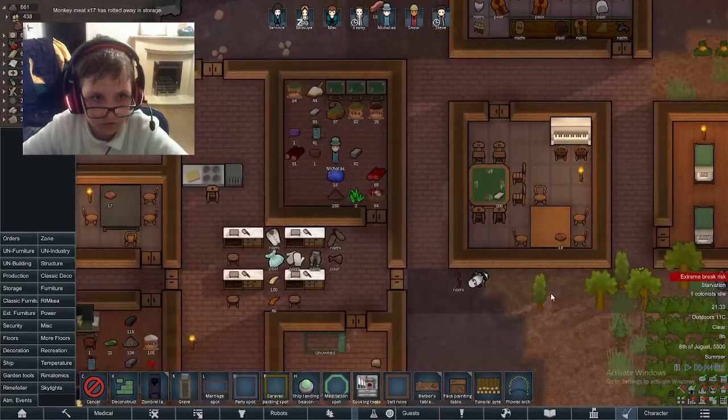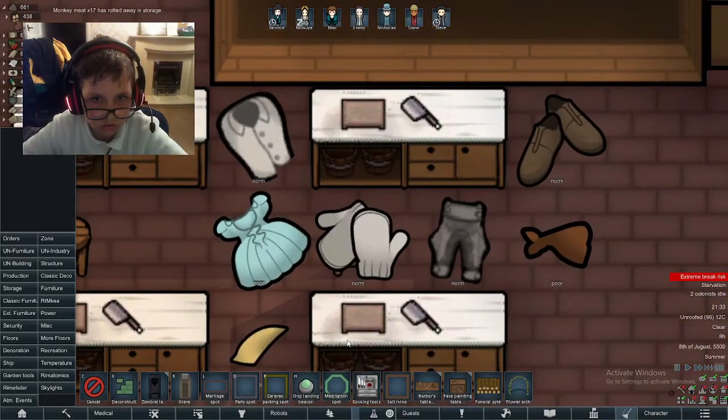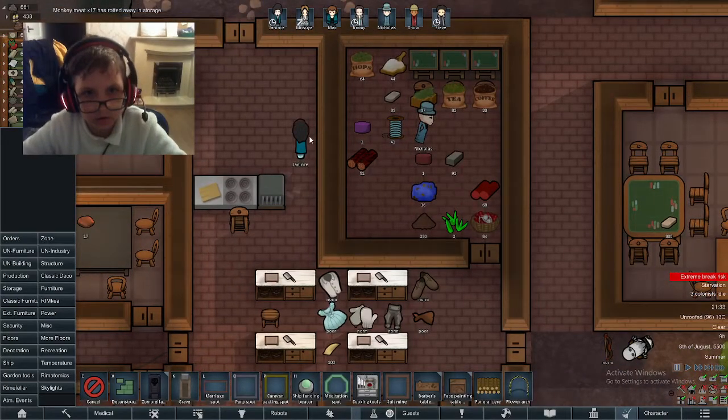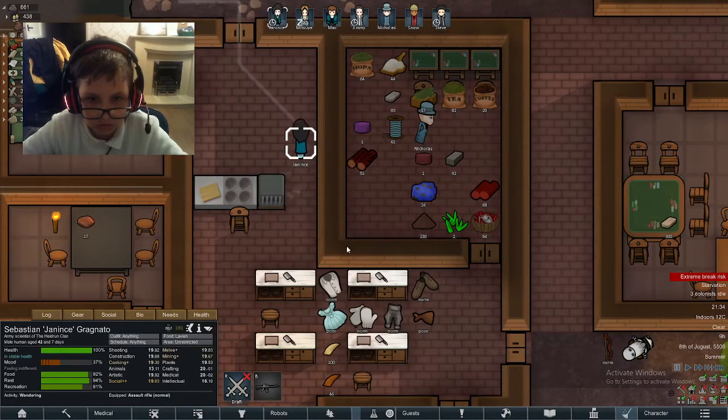All edible items have an expiry timer after which they'll rot and go to waste, along with all the time you spend harvesting them. Generally, refrigeration slows this timer down, but you can also cook raw food to reset the timer. Just cook your food — it'll save you time in the long run since you'll have less trouble re-harvesting stuff and feeding your colonists.